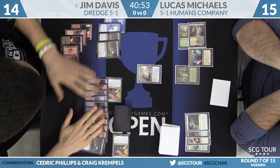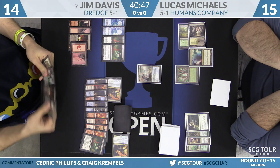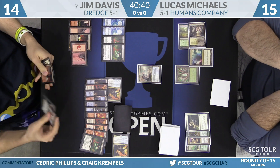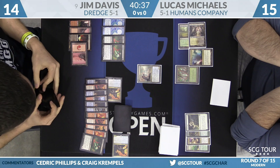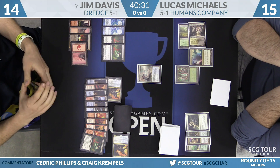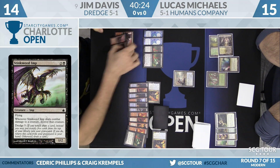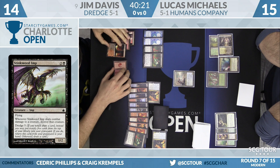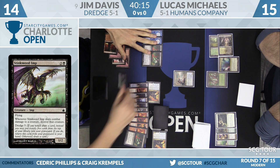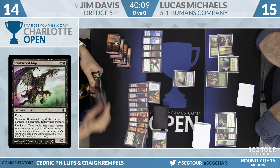Davis will lose that other Bloodghast momentarily thanks to the Reflector Mage, but the other Prized Amalgam will be coming back shortly. Jim can actually consider hard-casting threats now if he'd like. Get him with Stinkweed Imp — I've given the beatdowns with many a Stinkweed Imp in my day. That's another upside to this deck: the cards are fun. You get zombies, vampires, Stinky from the air. Edward P. Beard Jr. did some nice work on that artwork.